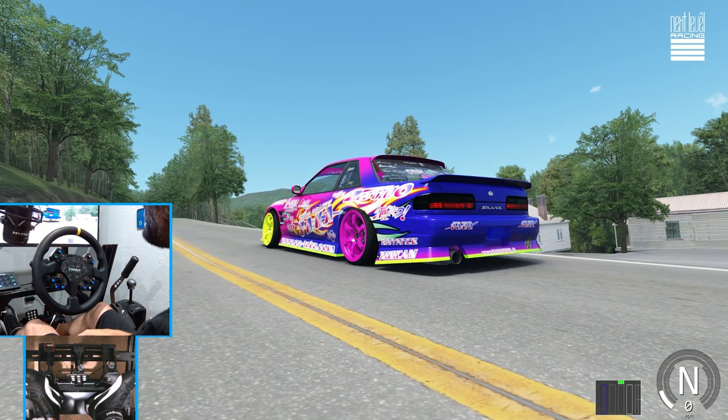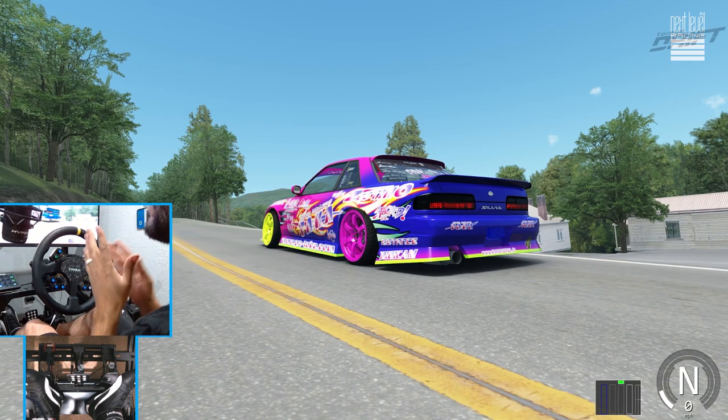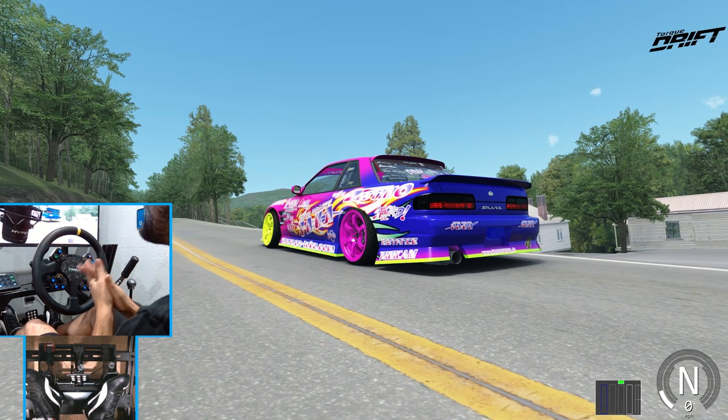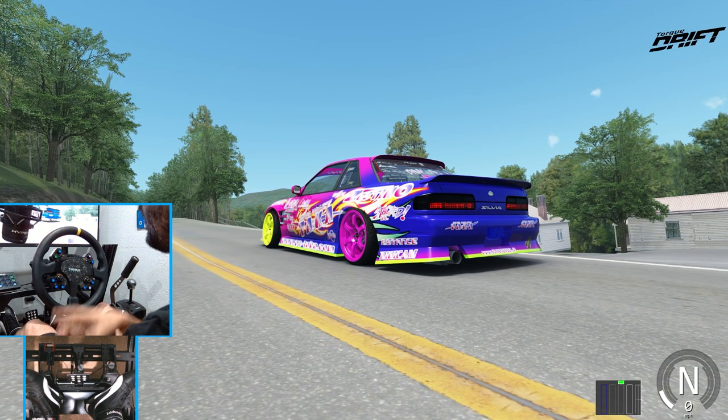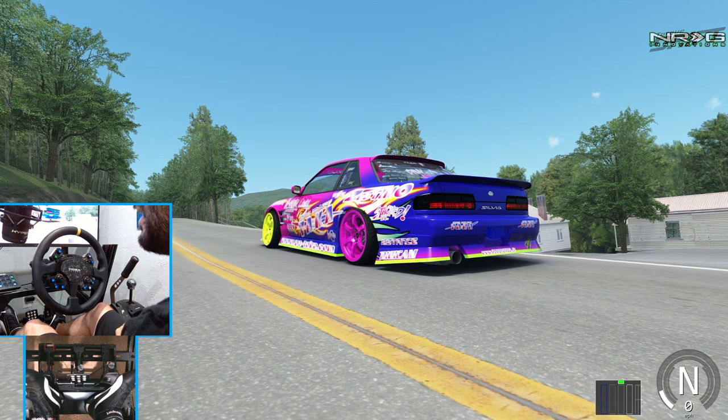Hello everybody, I'm MableRabbit. We're here on Assetto Corsa at Deals Gap, aka Tail of the Dragon, to do a stay-in-your-lane drift challenge with this S13. Make sure you guys follow me on all social media — all that can be found in the description box below.